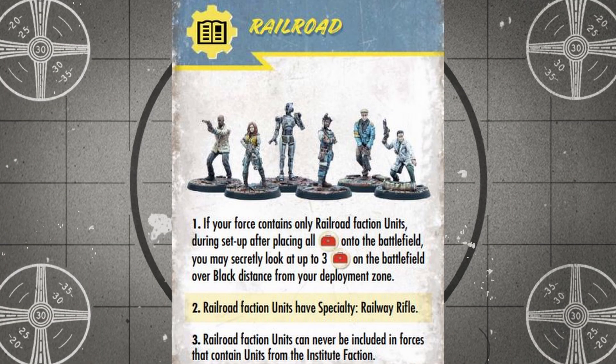The Railroad have access to three different faction special rules. First up, if your faction contains only Railroad units, then during game setup you may secretly look at up to any three searchable markers on the battlefield that are more than one black range ruler length away from your deployment zone. This can help you figure out which markers you may want to interact with to try and gain some extra loot, and which markers you may want to avoid.